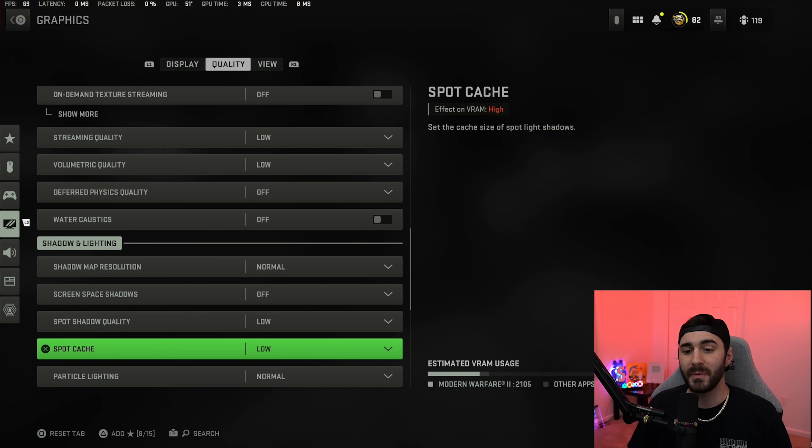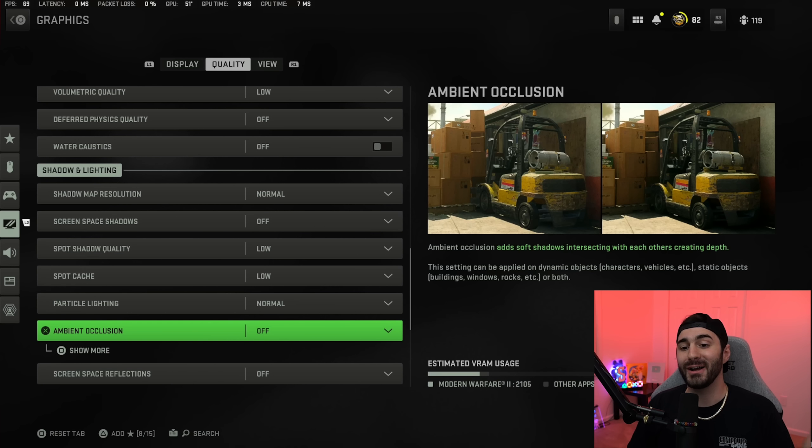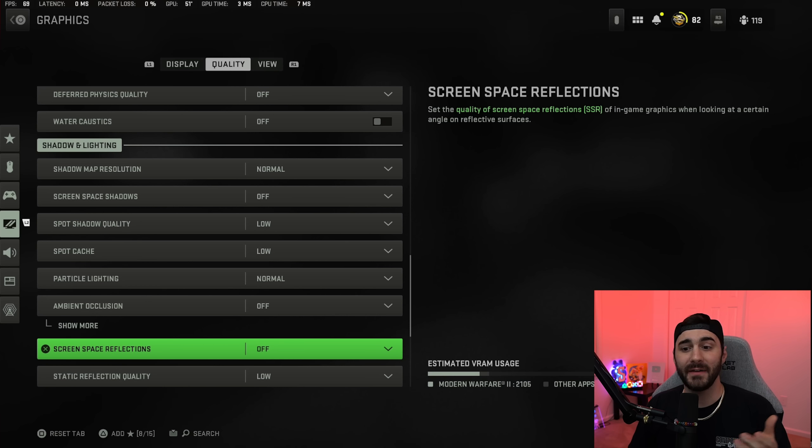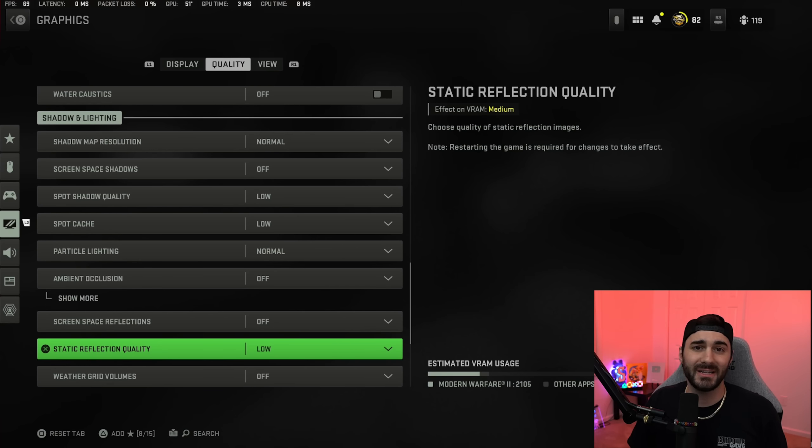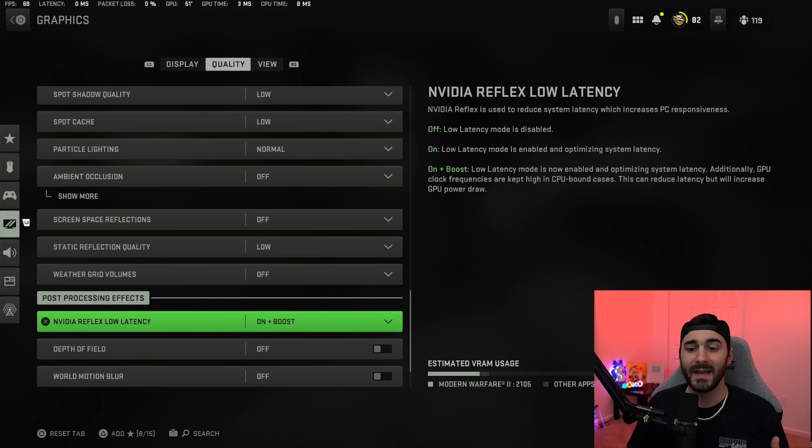Shadow map resolution on normal. Screen space shadows off. Spot shadow quality low. Spot cache low. Particle lighting on normal. Ambient occlusion off. Screen space reflections off. If your gold guns are loading in looking like a stick of butter or a crayon, you can turn screen space reflections to high, restart your game, and it should fix it — though you'll lose some frames. Static reflection quality on low. Weather grid volumes off.